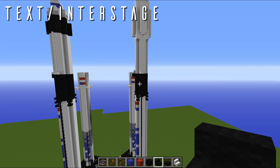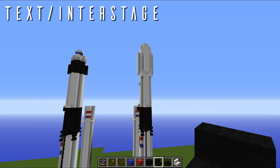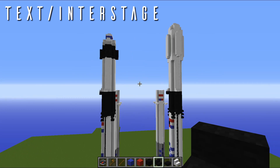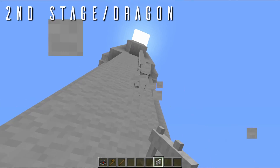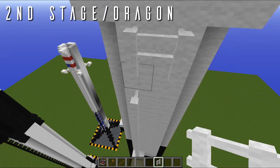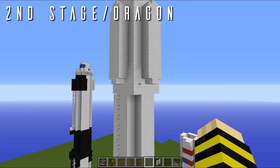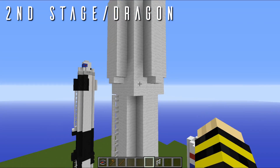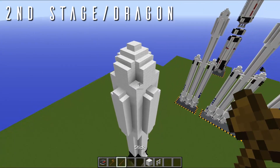That's it for the interstage, and we can get on to the second stage and then the crew capsule itself in just a moment. For the second stage it's very, very simple. We're just going to get rid of this raceway here and place it on the left like we did below, because they were of course moved and changed a bit. Now here's the big difference: we're going to get rid of the entire fairing up here — pretty simple. I'm just going to remove it using WorldEdit, but you can destroy it yourself.